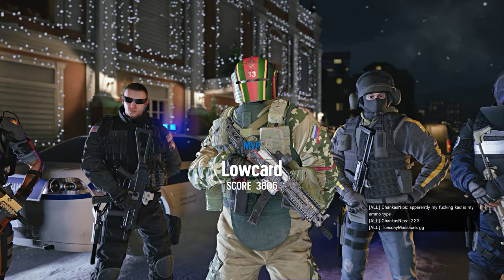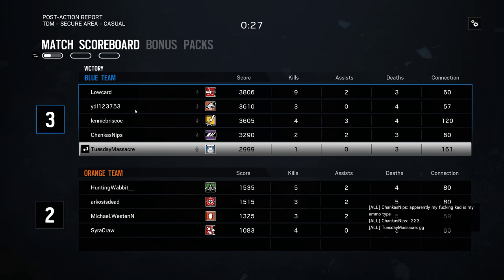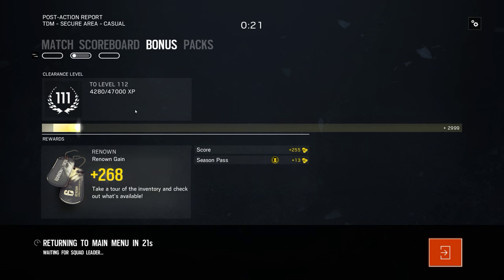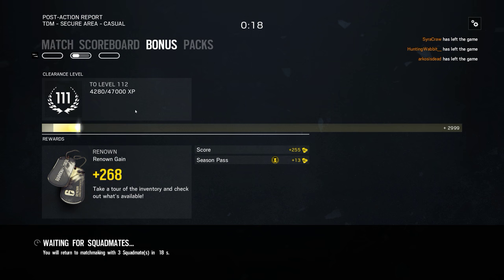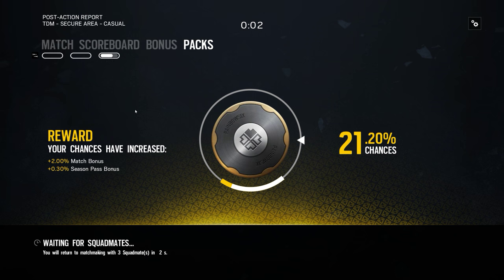Apparently my KAD is 2-2-3. Fucking pings off glass like nothing. Yeah, that was a good game. Close game. 2-2-3 is 5.56. If you play ARMA, 5.56 is nothing.